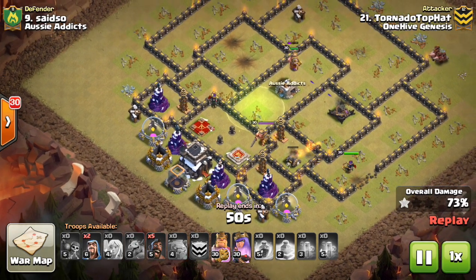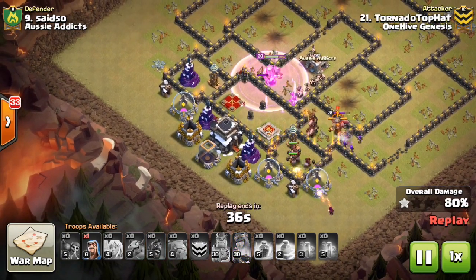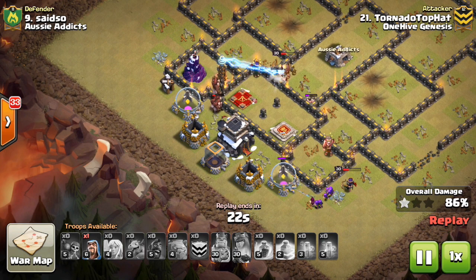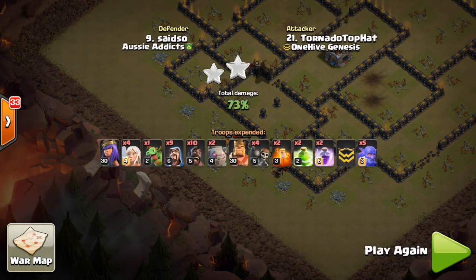A few other things to mention: we're seeing Valks work a little bit at Town Hall 9 - usually involving hogs as well, like a Valk kill squad with hogs on the other end. We're seeing Dragons and Witches kind of as a niche attack - not that popular but used occasionally. Finally, the Grundinator - Valks, Pekkas, Bowlers, Healers, and about four Rages, just a very heavy DPS attack that is still being seen a little bit. Nothing's really going away at Town Hall 9 - we're just seeing air attacks and hog attacks emerge as the most powerful. Hope this video helped - make sure to share it with your clanmates. I should make an attack meta video once a month to help you guys see what you should be using at each Town Hall level.